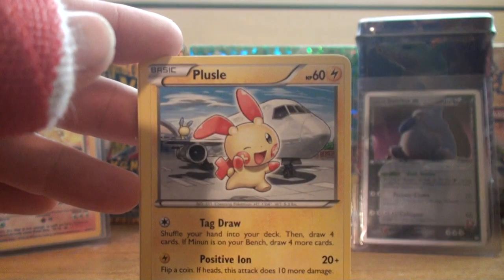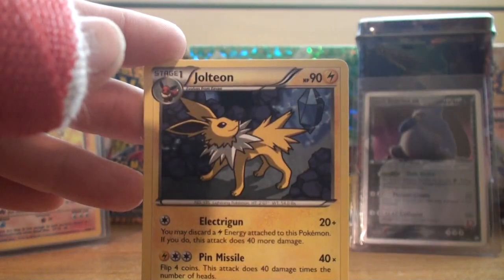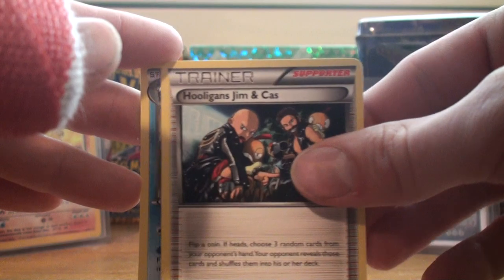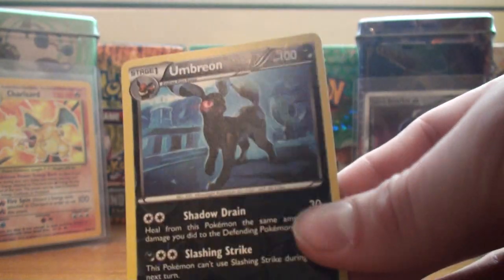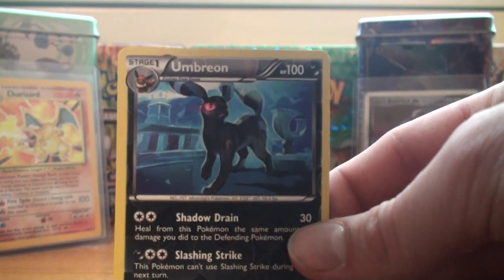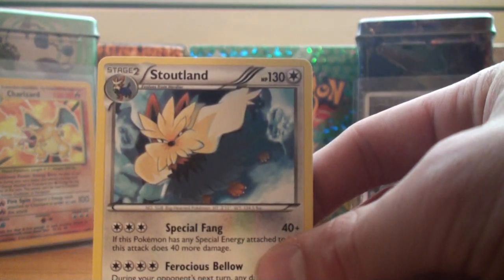We got Timber, Slowpoke, Plusle, Larvesta, Timpole, Jolteon, Hooligans Jim and Cass, Primplup, and a reverse — ooh — an Umbreon reverse, very, very nice, I love that artwork, that's a beautiful Umbreon. And a rare is another Stoutland — beautiful, love that dog, wish I had a dog like that, but my dog's much simpler.